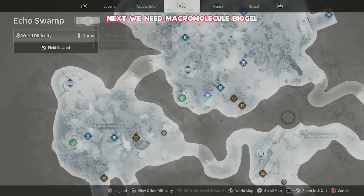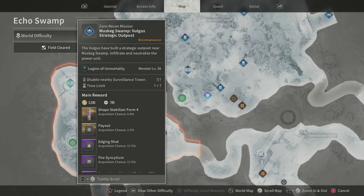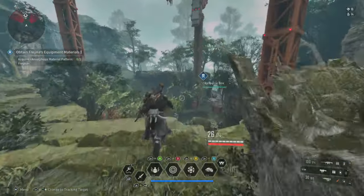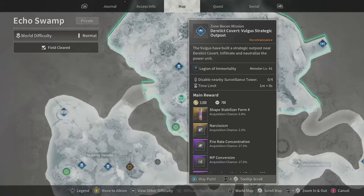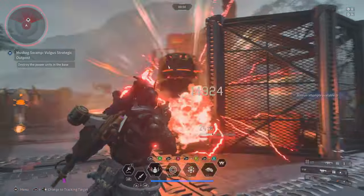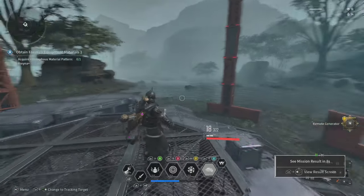Now that we've got both of those drops, we're going to be after some macro molecule bio gel. This one's actually one of the easier ones to get hold of. Make your way over to the Echo Swamp and try to put it to private as it makes things a little bit easier. Spawn in and make your way over to both outposts, farming the enemy — very fast and simple. Just crack through the main mission, destroying the energy containers at the sides and taking out the boss or elite enemy that spawns afterwards. Pick up the macro molecule bio gel and head over to the very next area to do exactly the same again. I do it on normal because the health of those containers ramps up massively on hard mode.